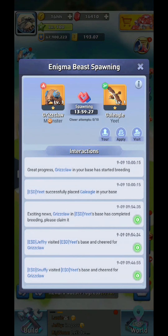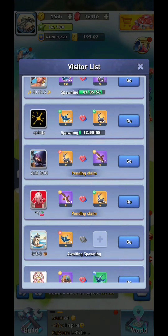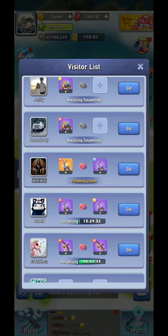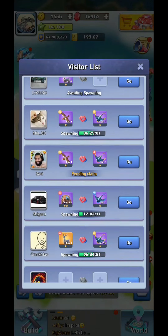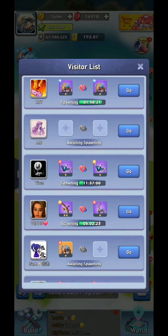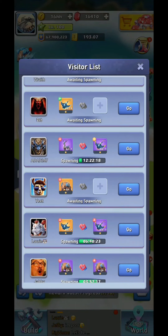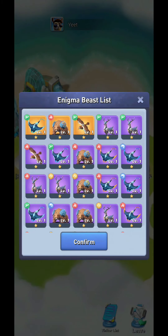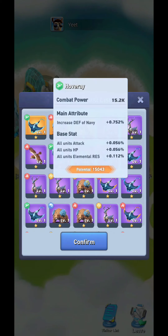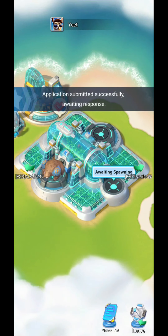You just keep trying every day. Now to spawn at Yeet's base, I have to push the visit button on the right. I have to find him — all your friends will be listed here, so just keep going until you find them. There he is, awaiting spawning. I push add, go, apply — and now I want to drop off one of my gold enigma beasts. Let's say this one — hit confirm.